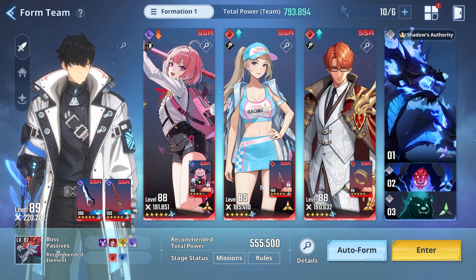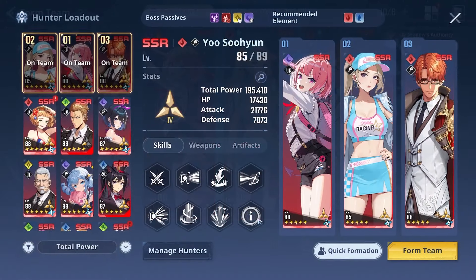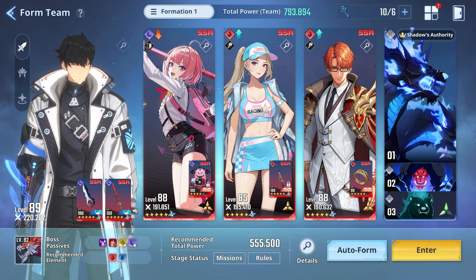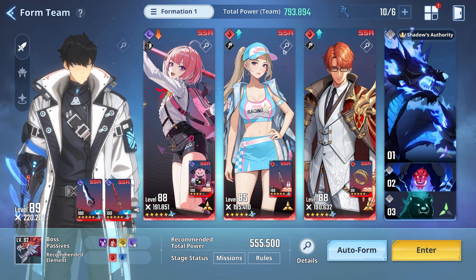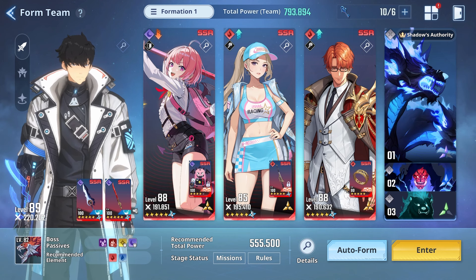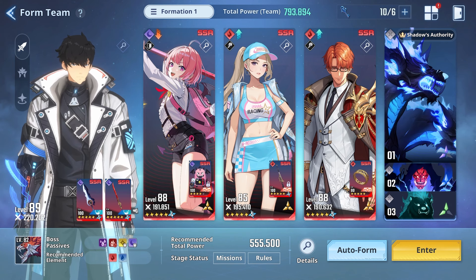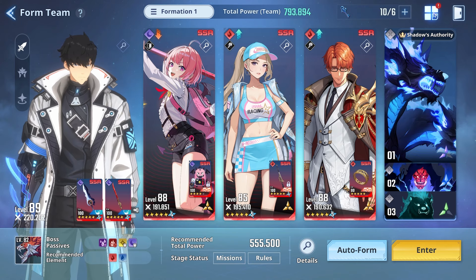Do note that for every 1,000 power you gain on a hunter, that only translates to around a 65% total team power increase. So if I gain 1,000 power on Yusohyun, that would only provide a 650 bonus to our team power. Right now we're at 195,410 power on Yusohyun, and our team total power is 793,894. So let me now hop in and actually min-max Yusohyun's artifacts.